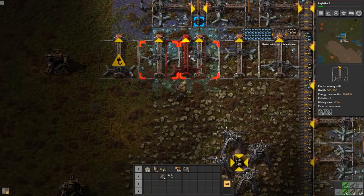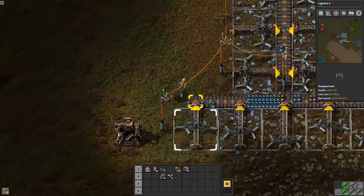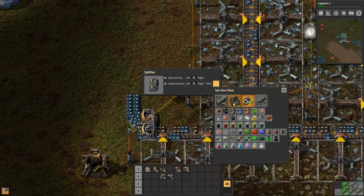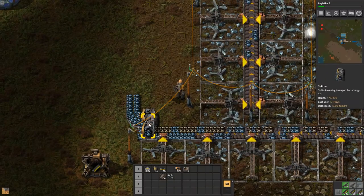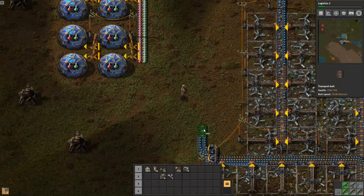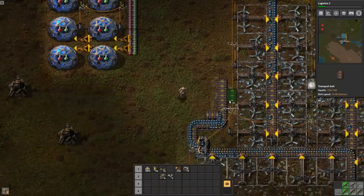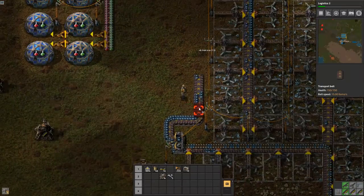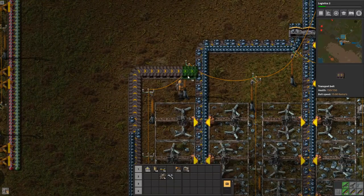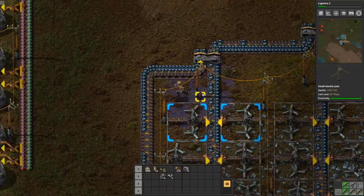I'm going to run that one down there - predominantly iron at the bottom, predominantly coal at stone in the middle - and run that one that way. Then again we're going to put a splitter. I want to filter iron on the right, bring that up here, suck up a little bit of stone, and tap it in here with input priority left.